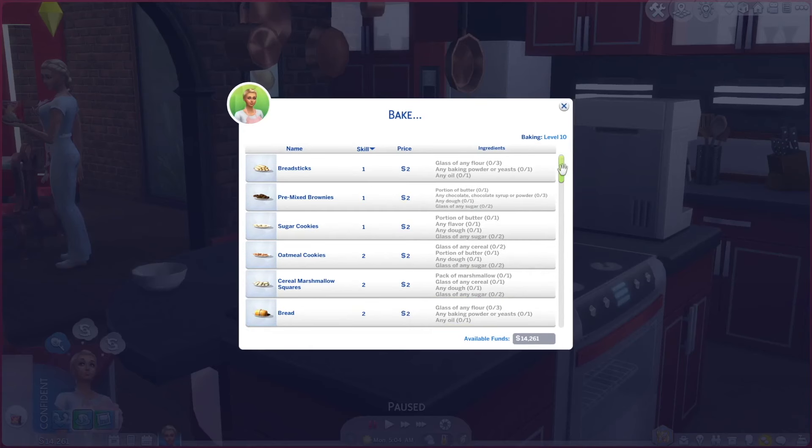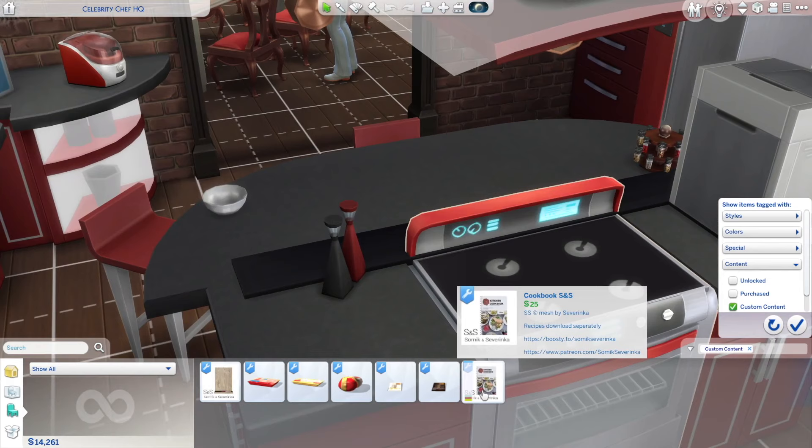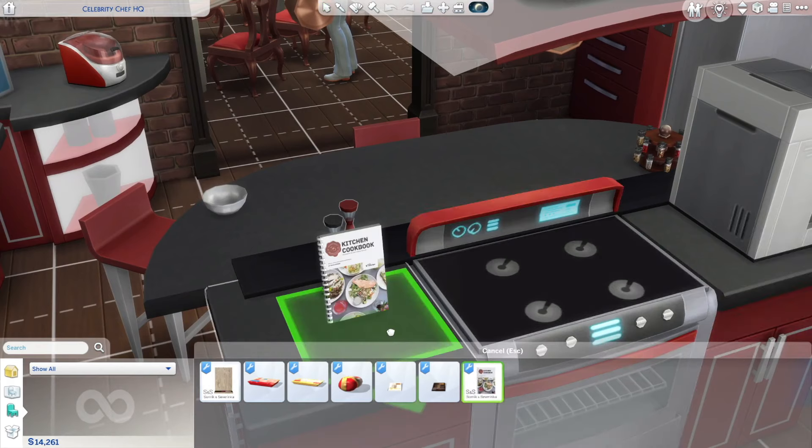I went into build/buy mode trying to look for those recipes and we do have a new cookbook. It says recipes download separately, but I'm wondering if we need this cookbook. Let's just go on and grab it. We'll stick it right here and put the cookbook there - it has to go up against the wall somewhere. There are different swatches - one that says Recipes and one that has recipes in Simlish. I also downloaded their Tyson chicken breast, and they have a long chicken and a young chicken.